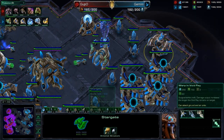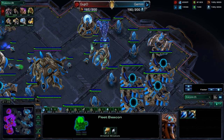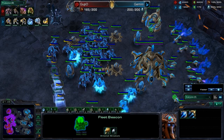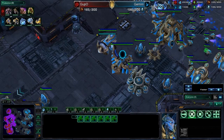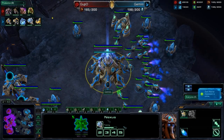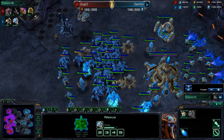I also got a Stargate. Once I noticed that Infestors were out, you've got to put down that Stargate for a Mothership. Because if they get too many Brood Lords out, you're not going to be able to survive well without a Mothership. He's not going for Brood Lords this game, however. I'm getting the Mothership at the third base, Chrono Boosting it out as much as possible.